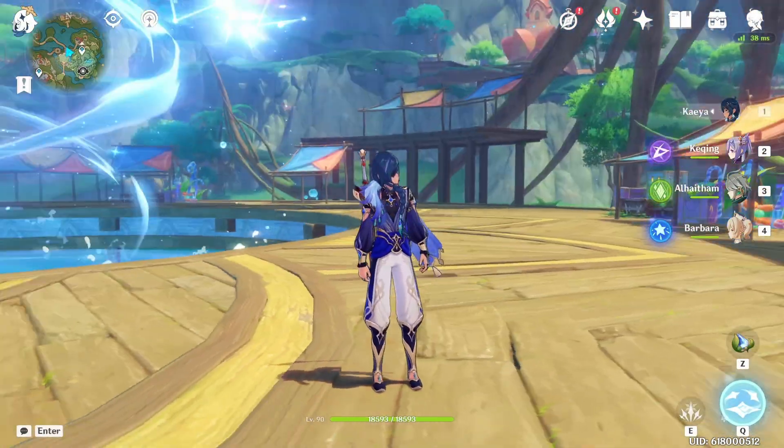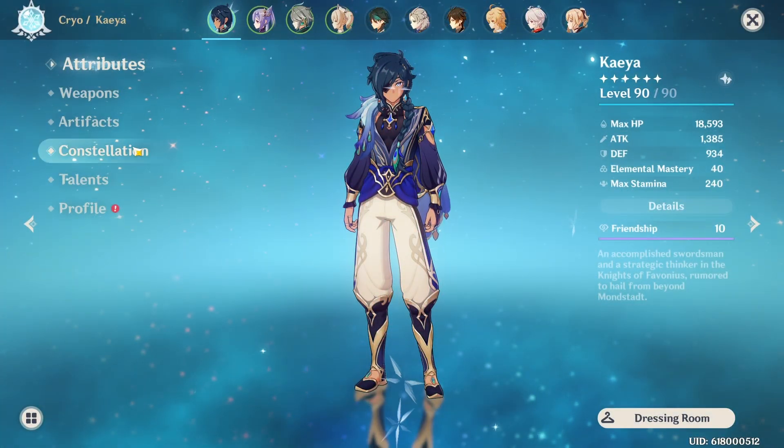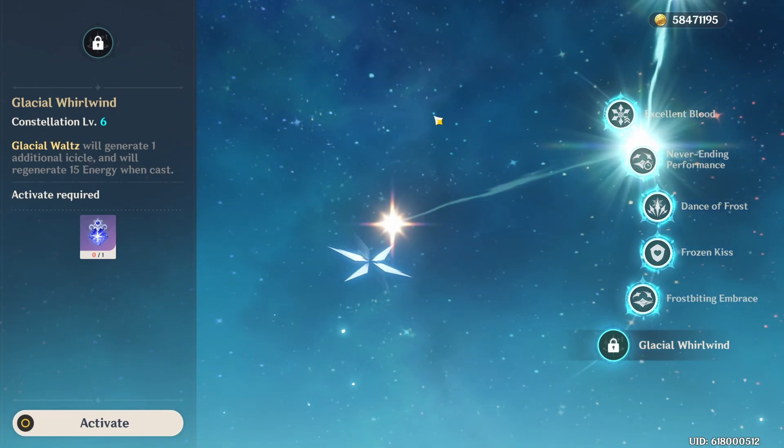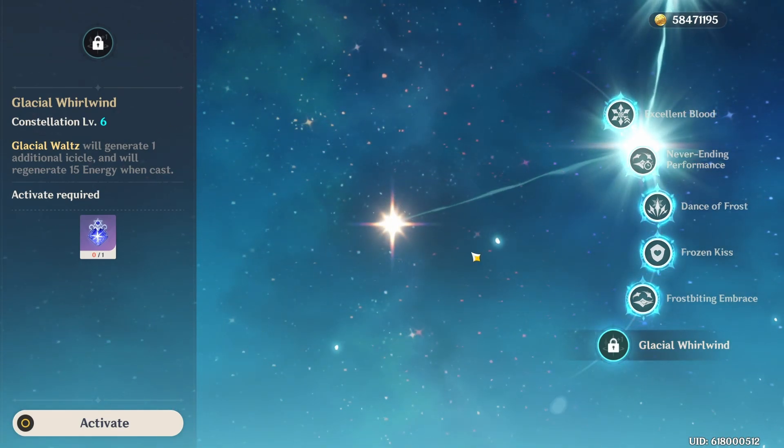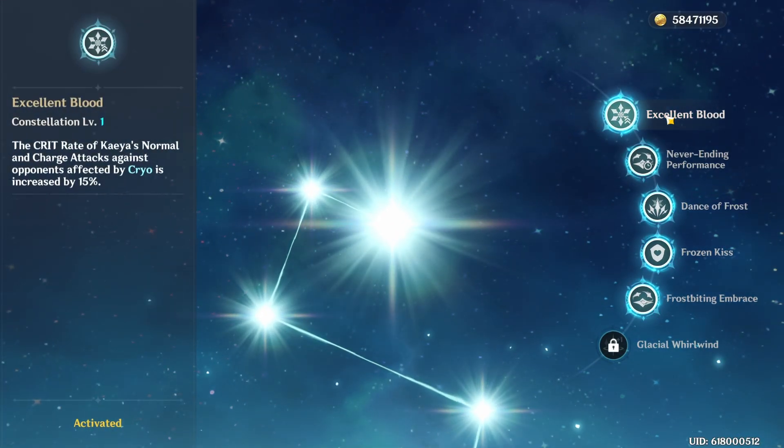Unfortunately, Kaeya's constellations are very, very expensive. You should know this, especially considering that Kaeya himself is a free character that every person in the game has access to. I could have actually gotten his C6 last month, but I was too busy playing Star Rail, so I forgot it was on the shop. I wish I had it for this guide, but it is what it is.